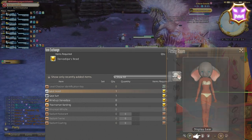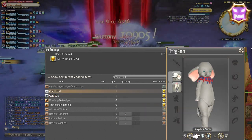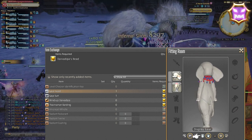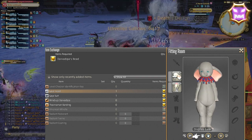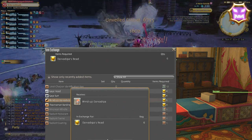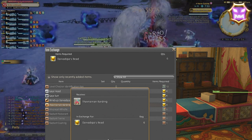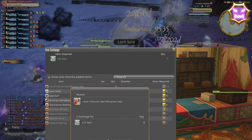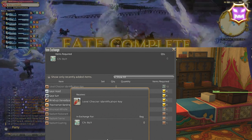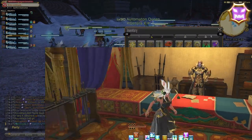Level 90 — Devout Pilgrims vs. Daivadipa fate, boss Daivadipa. Rewards from the fate are 6 Daivadipa beads. Reward vendor is Nesvaaz in Radz-at-Han. Turn-in rewards include the Gajah head, Gajah suit, Daivadipa minion, and the Thavnairian barding for Chocobo. All of these full body animal suits are really highly valued, so you might want to grab this one quickly. Level 90 Omicron Recall: Killing Order fate, boss Chi. An important note is that you need flying in order to get to this fate. Rewards are 6 Chi bolts. Reward vendor is Nesvaaz at Radz-at-Han. The reward turn-in is the level checker mount, which requires 12 Chi bolts. I will have timestamps for all of these for future use.